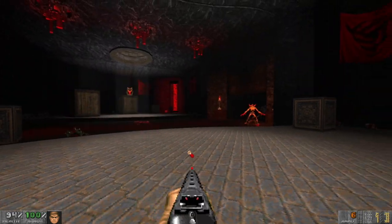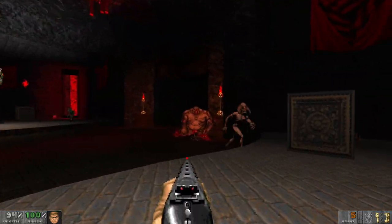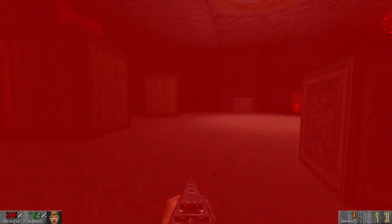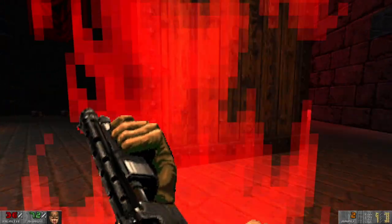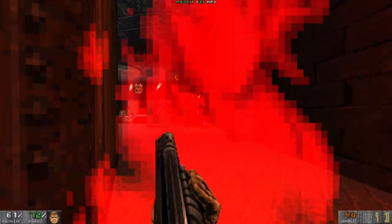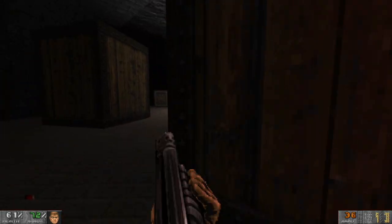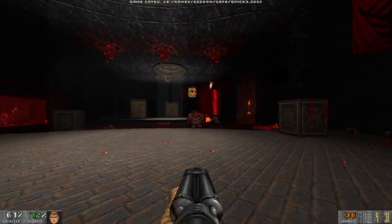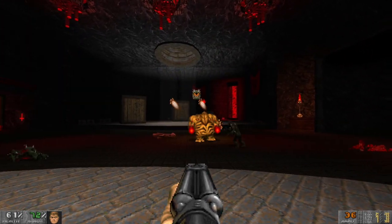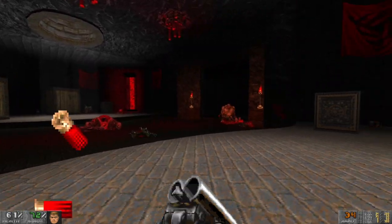Uh-oh. That's a big Arch-Vile. Oh — no, this is different. I remember this. The Arch-Vile... turns out that is the same. Either it has a separate attack, or there's a different enemy that does Arch-Vile attacks but on ground areas instead of you, so it keeps fires burning. Those Cacodemons are terrifying. There's a sort of rock-paper-scissors of infighting going on there.